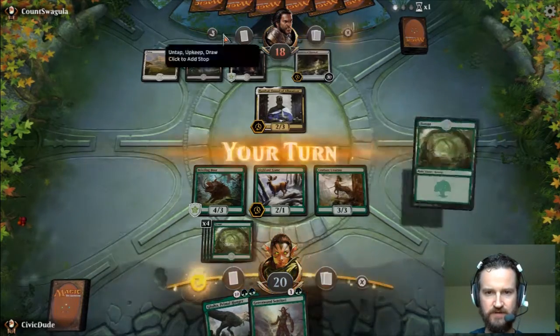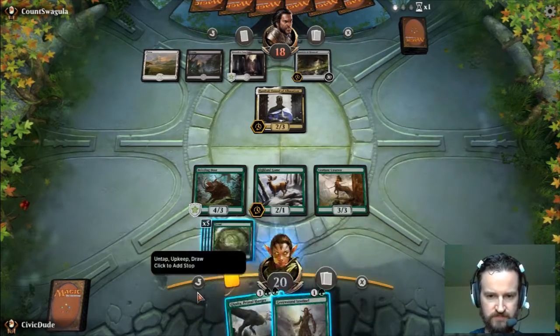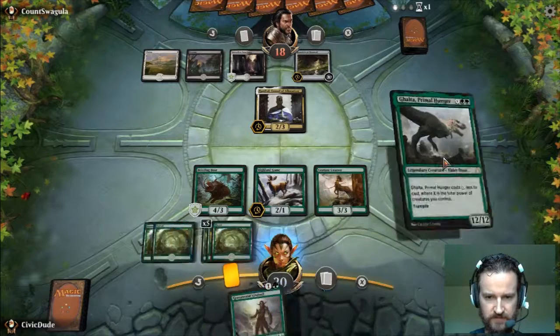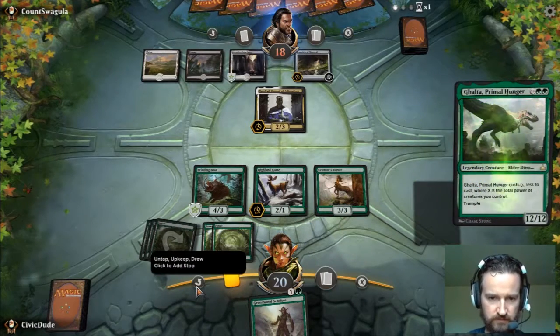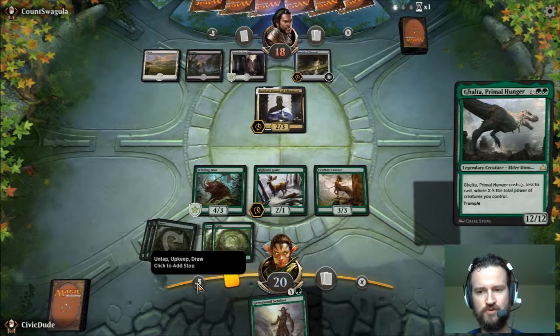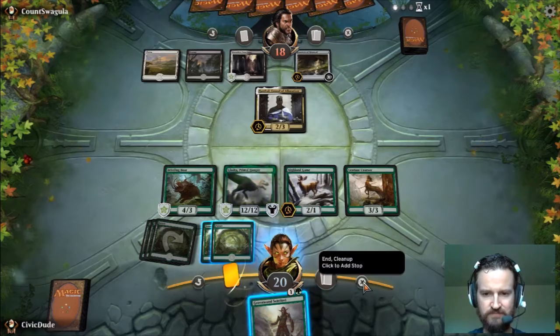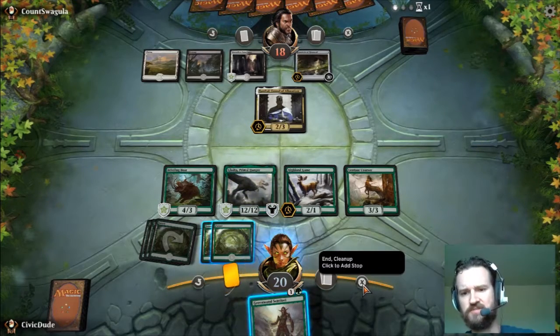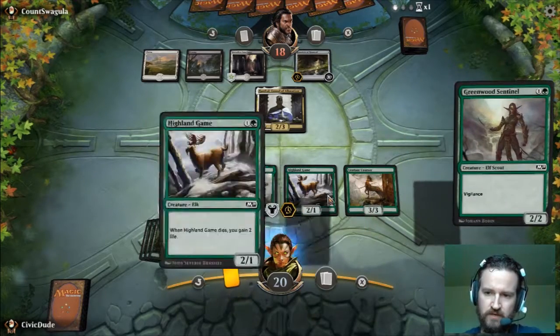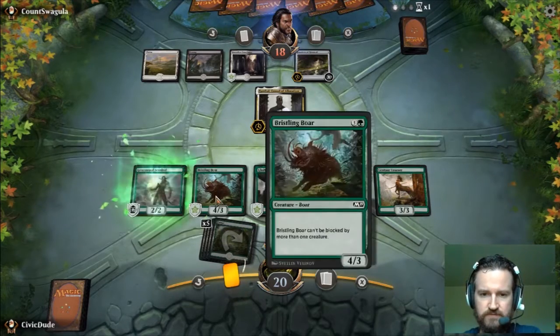Up here and down here are the phases of the turn. It combines a few of them into one: untap, upkeep, draw, first main, second main, end step, and cleanup — things like that. Let's get Galta out right now.